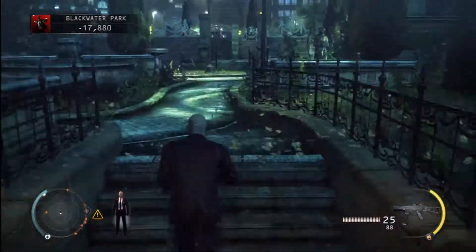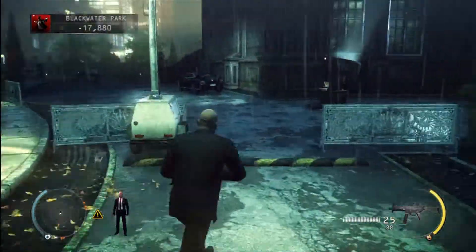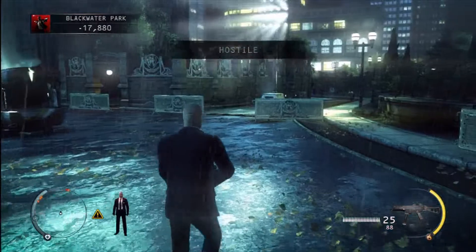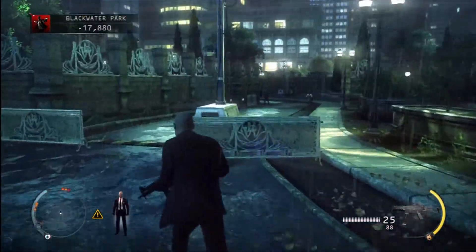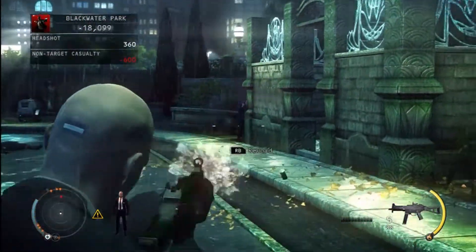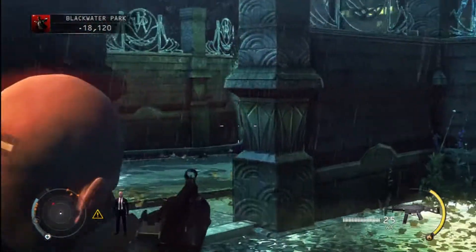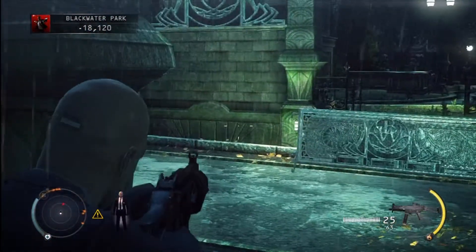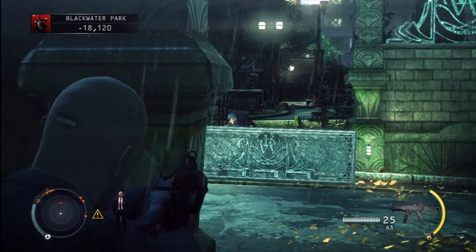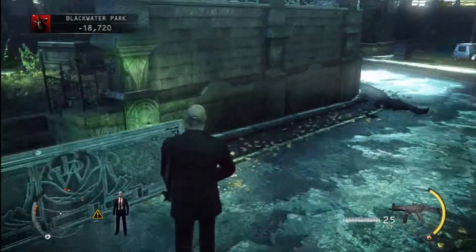Clear. Okay, so that takes care of all the guards inside and outside. Since we're outside, we're going to go ahead and collect the items we need for our lost and found. It looks like we got one more guard here to deal with. Okay, I believe that's the last of the guards.